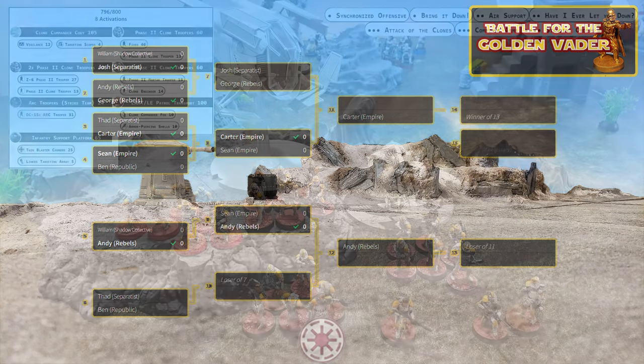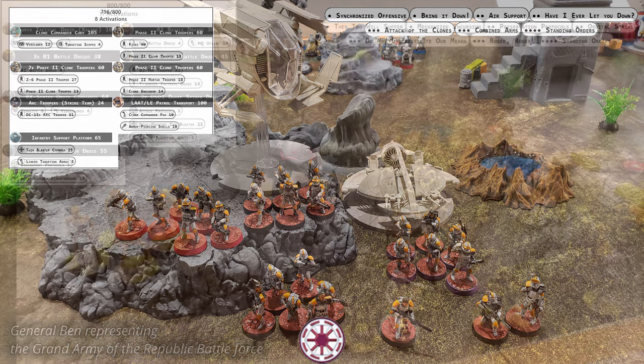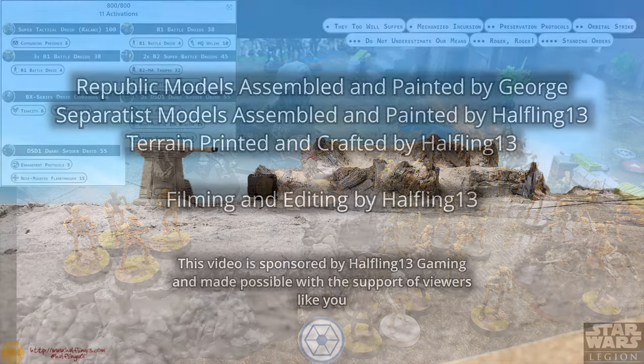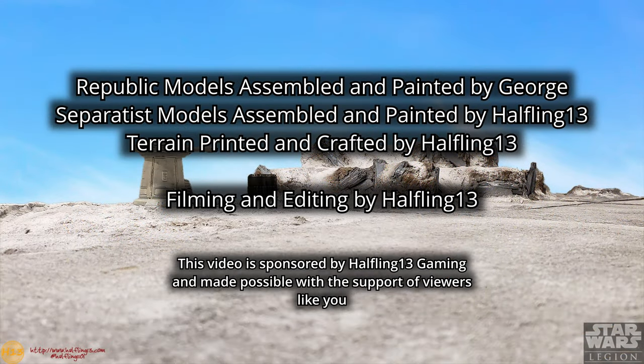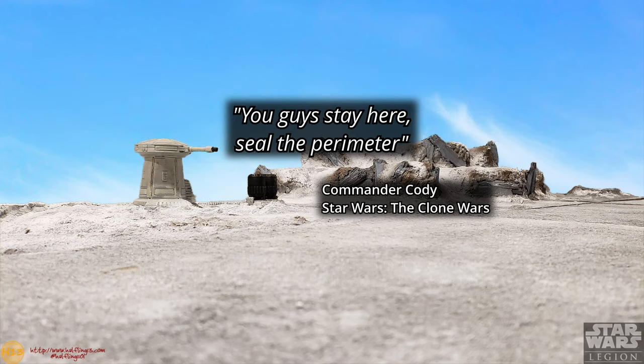The Republic Army is being led by Commander Cody, who's leading four units of Phase 2 Clone Troopers. They're reinforced with a single ARC Trooper Strike Team, a LAAT/LE Patrol Transport, and an Infantry Support Platform. The Separatist Droids are being led by Super Tactical Droid Kalani, who's opted to not field any operatives. They have brought four units of B-1 Battle Droids and two units of B-2 Super Battle Droids, one of which is being represented by Wookiee Proxies. They've also fielded a unit of BX Series Droid Commandos and three DSD-1 Dwarf Spider Droids. With group approval, this Army has been slightly altered from the previous iteration. The Flame Spider now has Engagement Protocol instead of Attack Protocols.